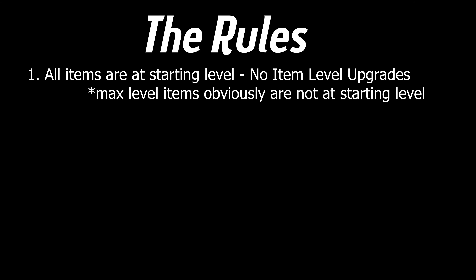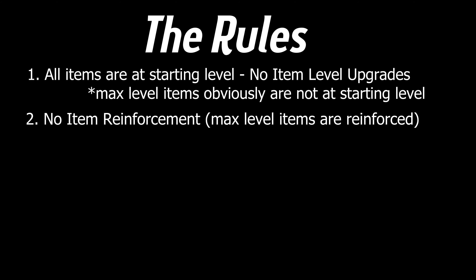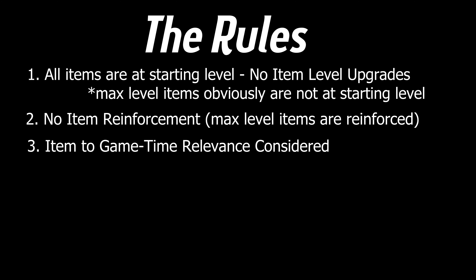Number one, all of the items are at their starting level — there are no item level upgrades. None of the items are reinforced. I have noticed that at lower levels, a lot of people tend not to reinforce their items, so I'm going to assume you don't have the resources or you just keep forgetting. Number three, I take into account at what point in the game the item is normally found — so the copper sword is more useful in the early game than the late game.